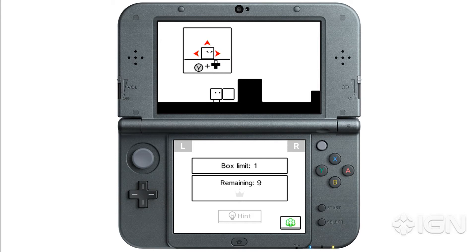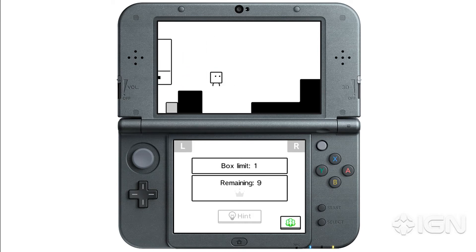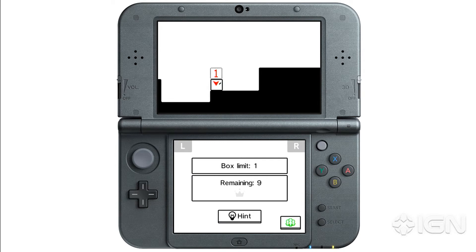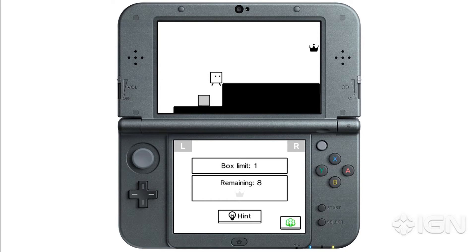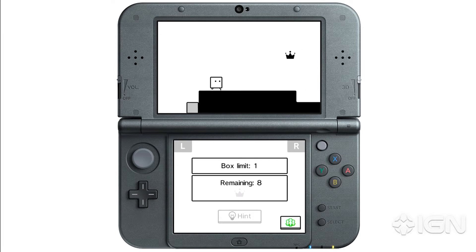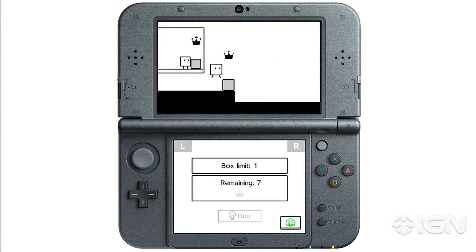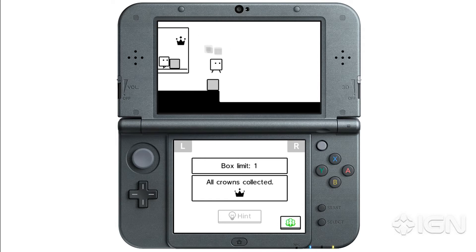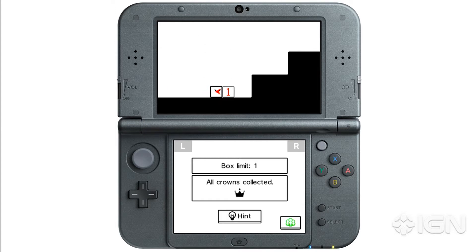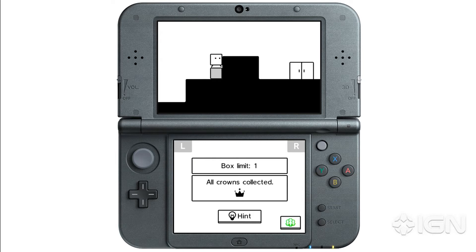So there are different ways to emit and toss blocks. You can produce a block, toss it, or produce it in any direction, or pull it back in. Since we have a box limit of 1, we can only produce 1. We can also push them, which surprised me — I didn't realize I could push. It's good to note that a technique you haven't used for a while, like pushing a block, can really help you get past certain obstacles.